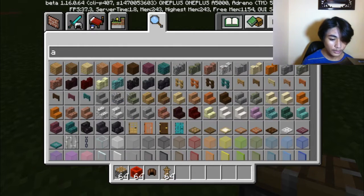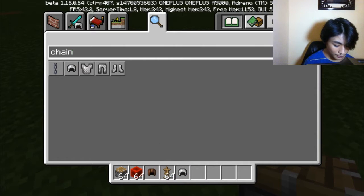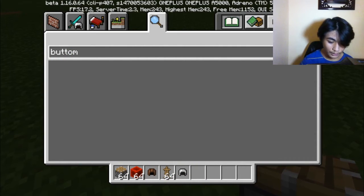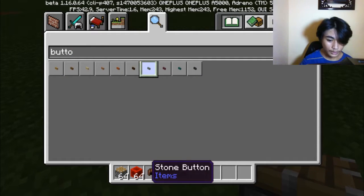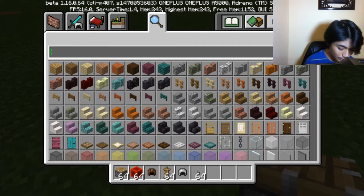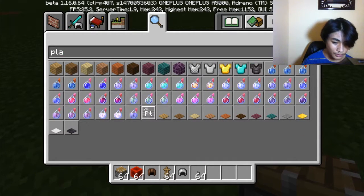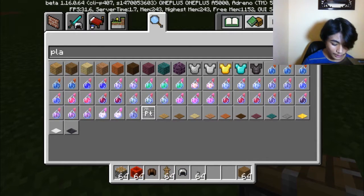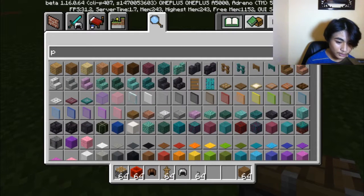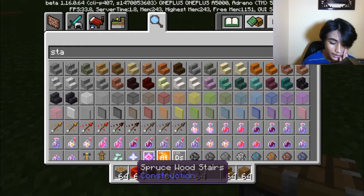And a chain — we need that for the keyboard. And a button. Add a button. And we need any kind of block. How about some planks? Like this one or this one — something darkish. Let's go for that thing, the stairs. And I think that's pretty much it.